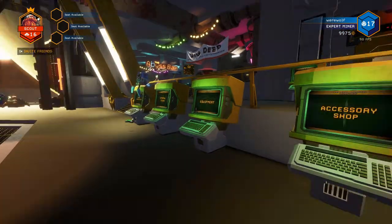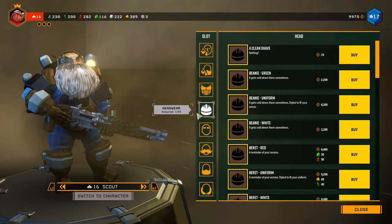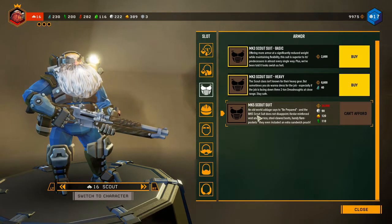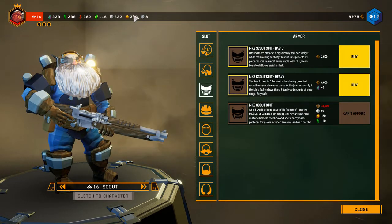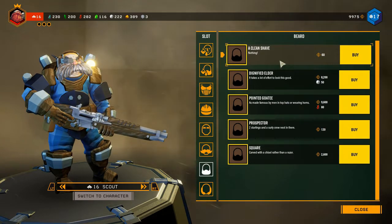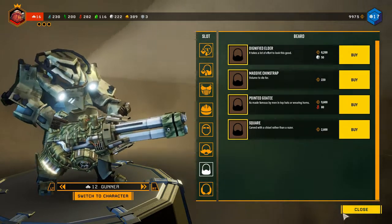Down here you have all these terminals. The first one is the accessory shop, where you purchase all of your cosmetics for the game. For instance, you can change your skin color, change your hair colors, and choose different sets of armor, which you can unlock with either a certain number of credits, or credits and minerals that you get within the game. From here all your cosmetics are unlocked and you can switch through the different character types to unlock specific cosmetics for each.